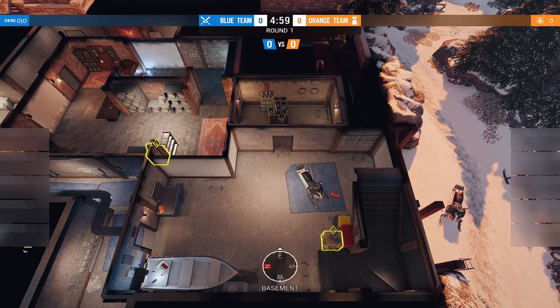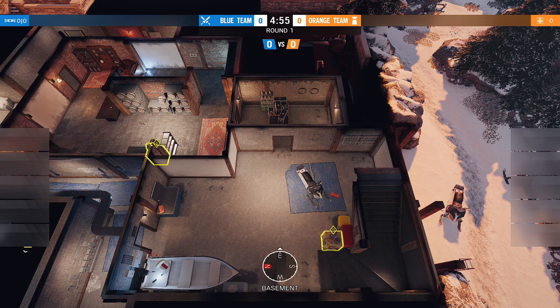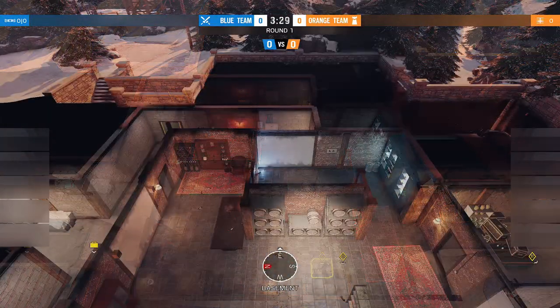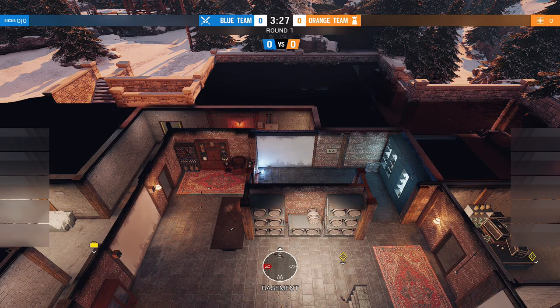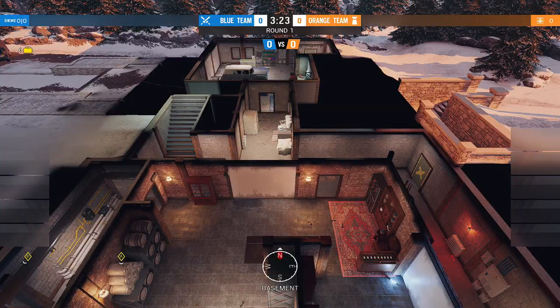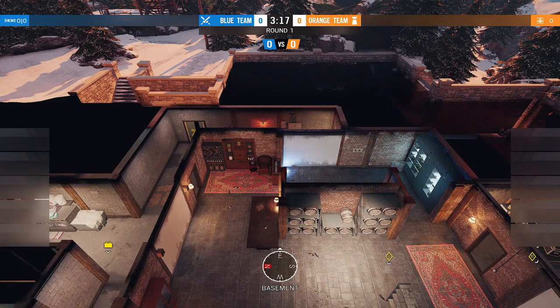Hello everyone, welcome back with another video. In this one we have ranked strats for Chalet — a special strategy for Wine Cellar Snowmobile. In Wine Cellar, you all know how to reinforce these two walls and these two walls, and put a jammer, bandit charge, or K charge on it, with some ADSs, some shields, and then just simply defend the site. This is not the case this time.